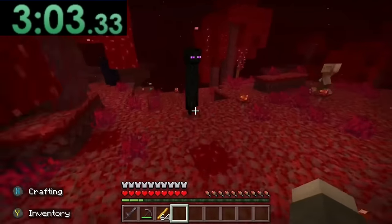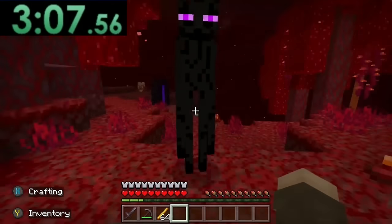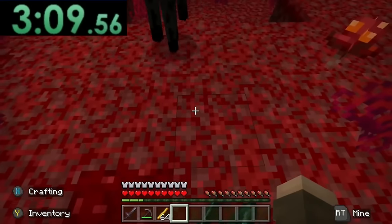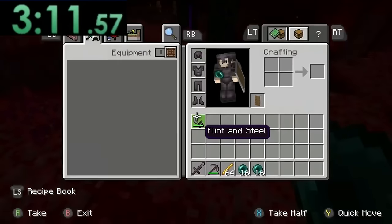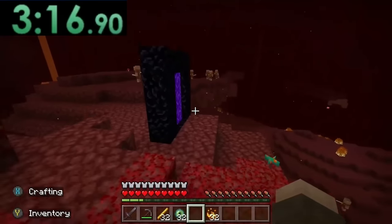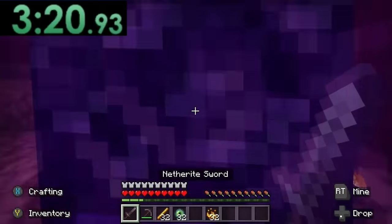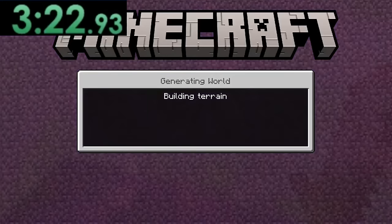When the speedrunner approaches the enderman, you are not going to believe what he says: 'Give me your balls.' And then the enderman gives him his eyes of ender. These are very unorthodox speedrunning methods, but clearly they're working. At a world record pace of 3 minutes and 20 seconds, the speedrunner has as many eyes of ender as he could possibly need, and he exits the nether.